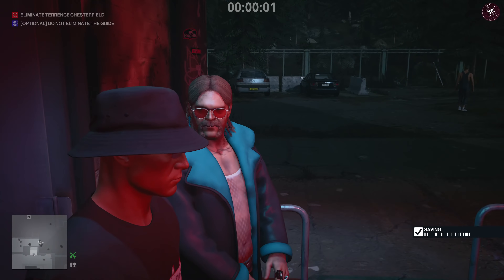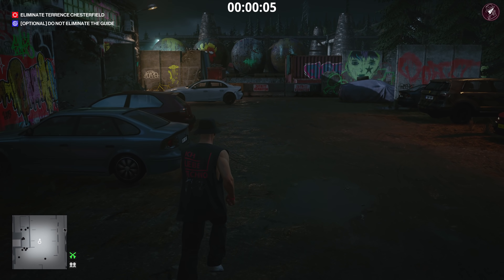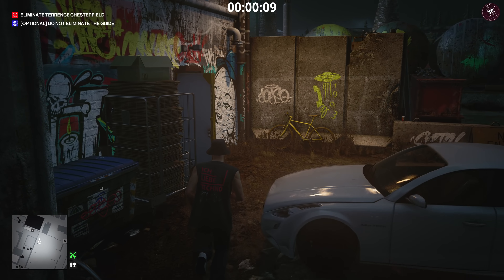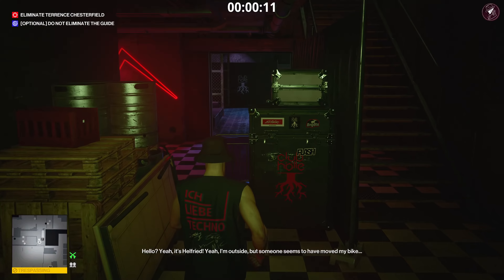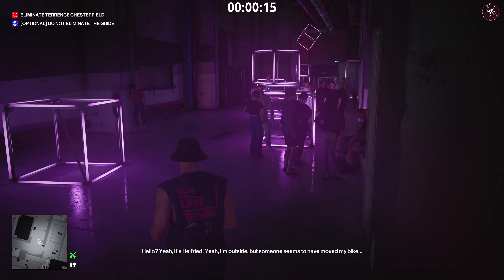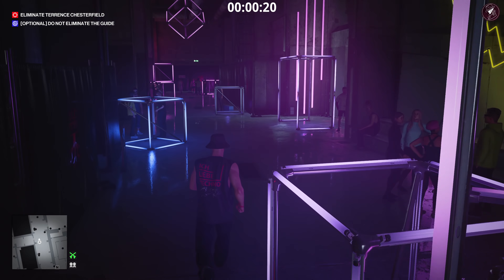From the very start we're going to go around the back. If you don't have this shortcut unlocked, feel free to go through the frisk zone — you'll end up behind here anyway. The only reason I took the shortcut is I don't want to get frisked, but if you haven't got it unlocked just pass through the frisk zone and you'll end up in the same place.